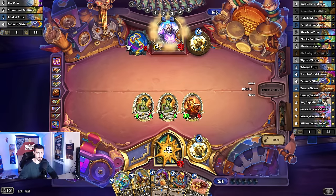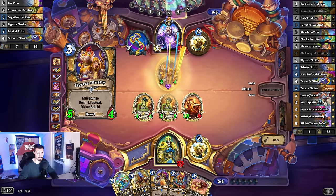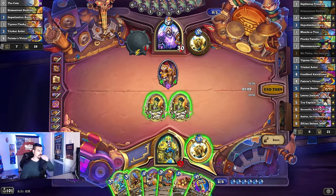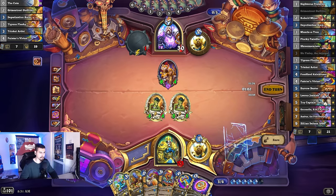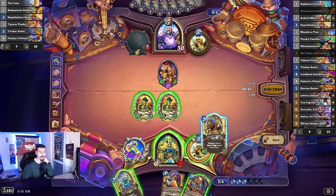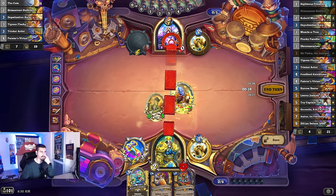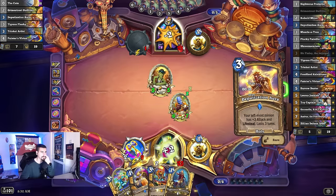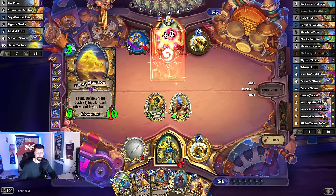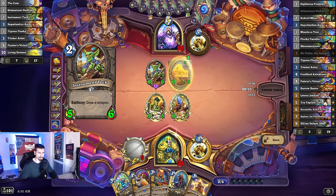6 mana. What's 6 mana? Oh! Okay. That makes sense. I guess I would rather draw a minion to buff it. I don't know what to do. Divine Shield is better at the buff. Divine Shield is good! Okay, I could potentially play this and this.